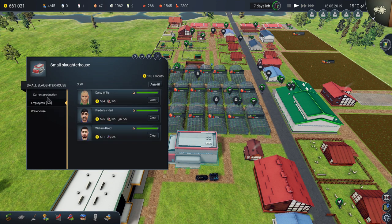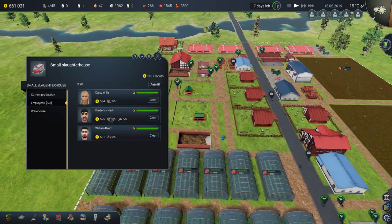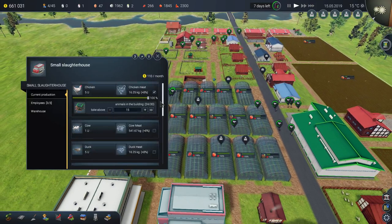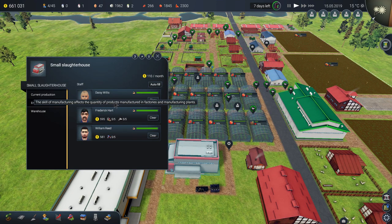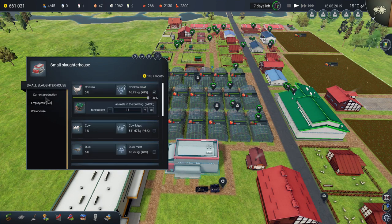My employees have high stats — maximum stats and productivity for manufacturing — so these two employees give me an 8% extra chicken meat bonus. Make sure that whenever you choose employees, they have the manufacturer skill and upgrade it to 5 out of 5. This other guy's skill is for tractors and machinery, so I'll replace him later to optimize productivity for butchering.